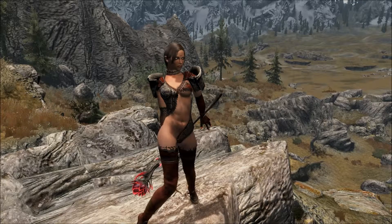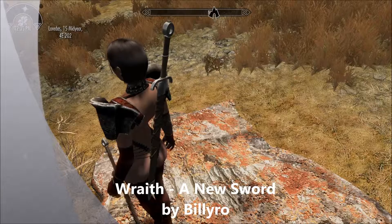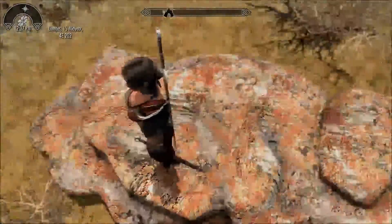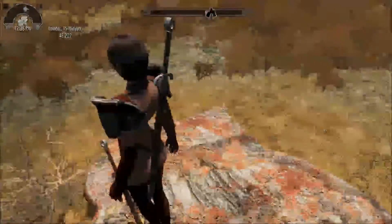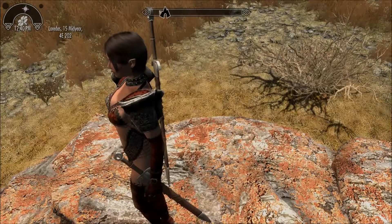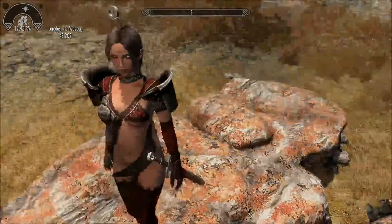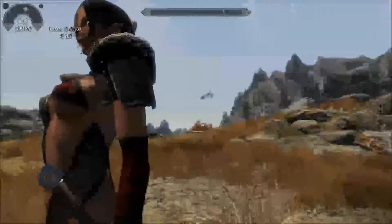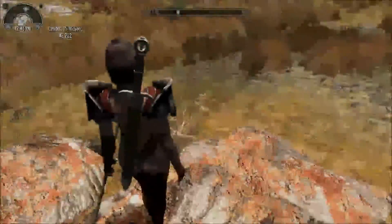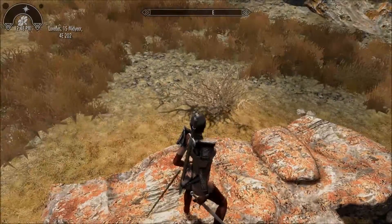Now on to the next mod. Our next mod is the swords I'm currently using — it is the Wraith, A New Sword by Billy Rowe. This one actually adds a sword that you can go out and collect, and it's pretty easy to find if you know the location. According to the description, the swords can be found at the Wainan Stones near the corpse of an Imperial soldier. It comes in both a one-handed version and a two-handed version as well, so whatever version you feel like using, you can go off and use that.